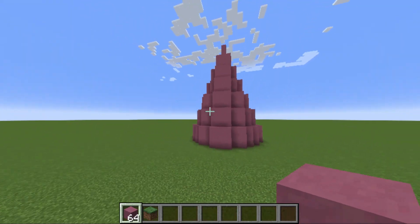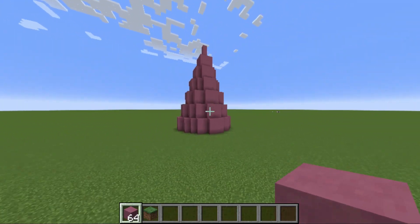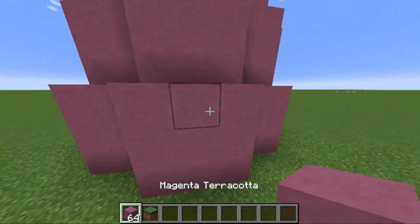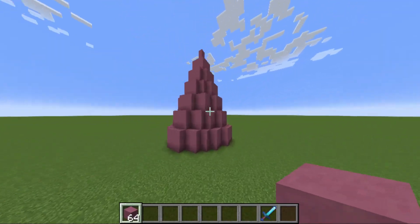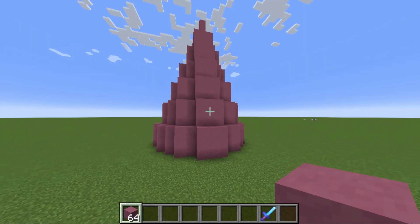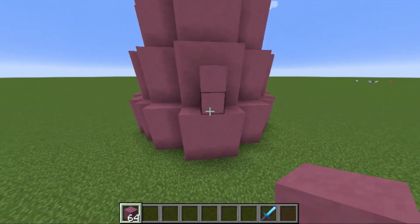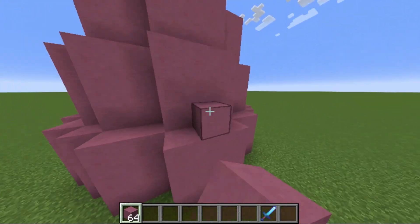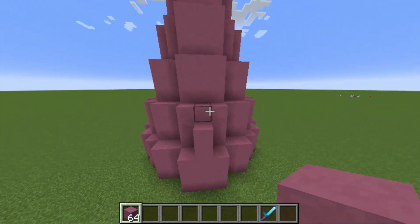Okay, so I got the basic shape down. This is what it looks like — kind of like a deformed mountain. Now I add more shape and make it look more pointed. I usually add like two blocks on each of the sides, and you just keep going up.